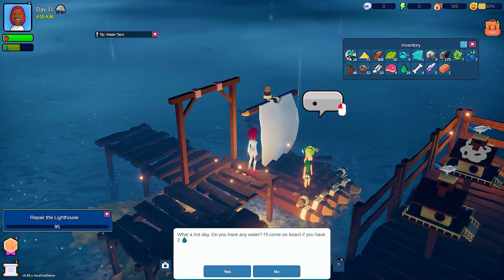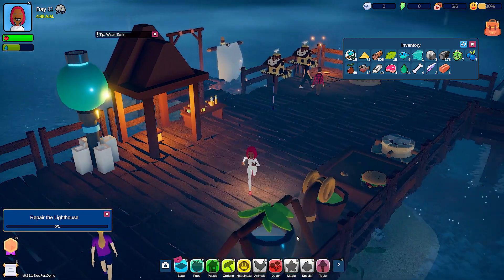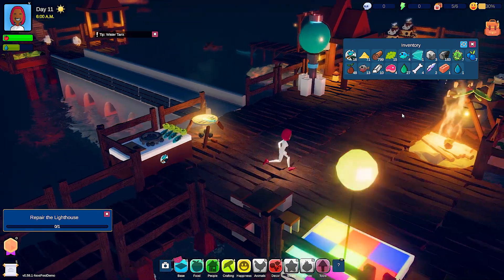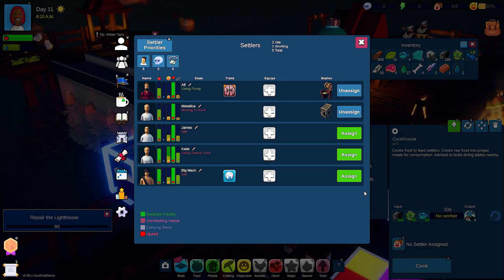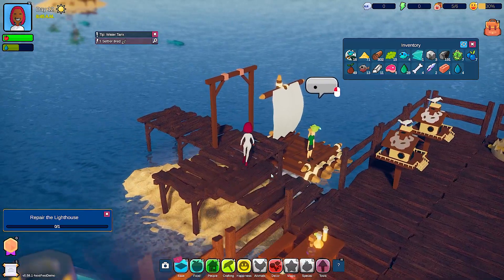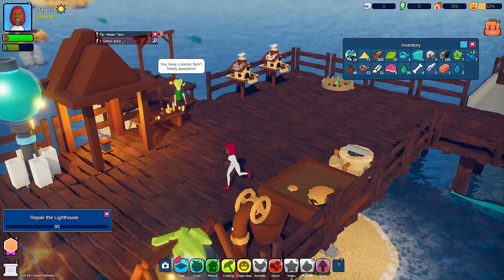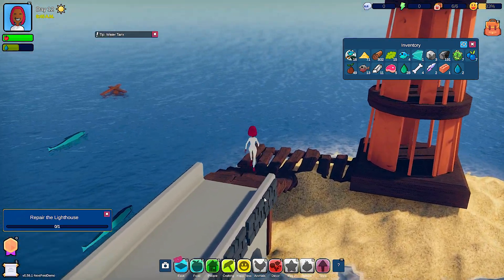'What a hot day — do you have any water? You'll come aboard?' Yeah, give me time. I just have to go get it, stop being so dramatic. We'll assign somebody to cook because people might be getting hungry. His name is Big Mac, so he can be the one that cooks the food. Looting stat for scavenging missions — everybody's going to pull their weight around here. You smelt that ore, Katie. 'Yes, I do have the water for you.' Now I can repair the lighthouse — I have everything I need.